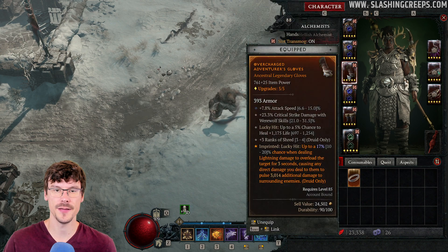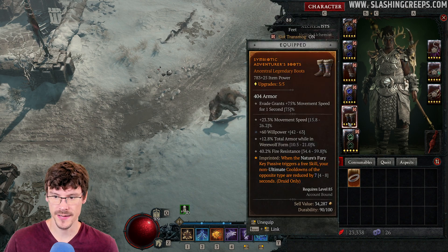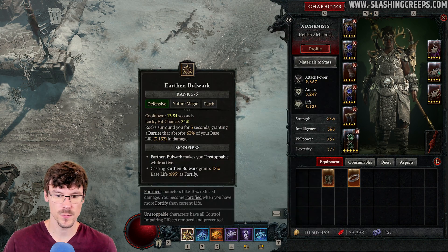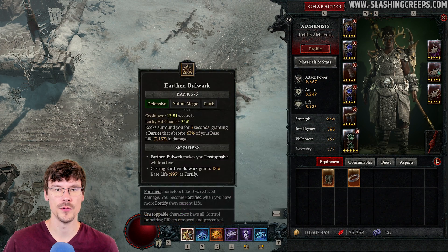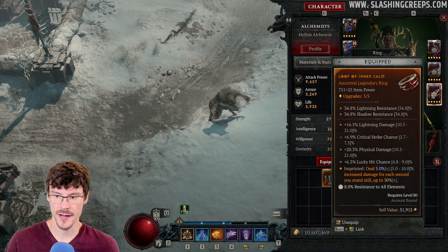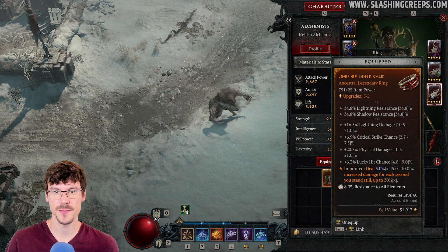Then you want plus 2 to Werewolf skills. Here you have a chance to do lightning damage — it's important to have this in order to get some AoE damage. You also want some damage reduction with basic attacks and the ability to reduce cooldowns, especially with this attack. Just by using Claw, you'll always have Earthen Bulwark ready to use. Our third unique converts Claw to a Storm skill, and you also want increased damage when you stand still — this aspect gives a very good DPS boost.